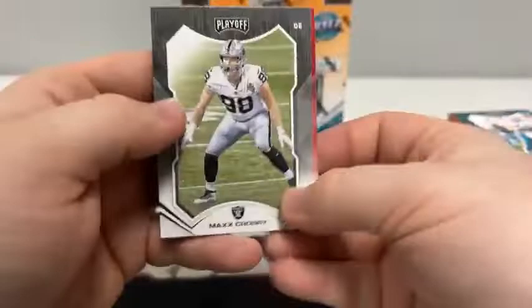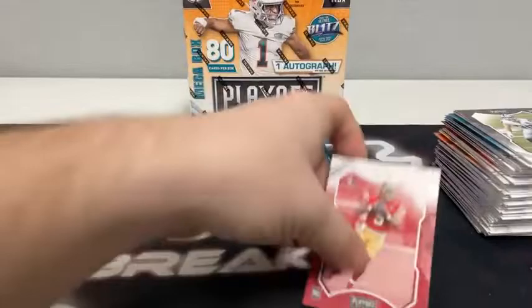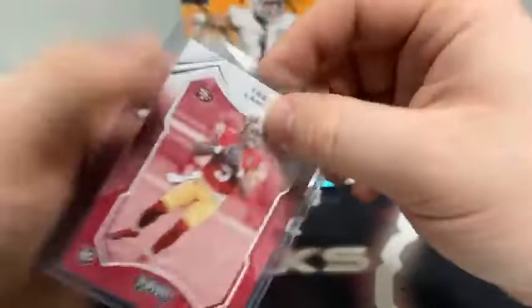Pack six: Dan Marino to Miami, Ryan Tannehill, Max Crosby for the Raiders, Nick Bosa, Dante Culpepper, Kenny Golladay for the Giants, a base rookie card of Trey Lance, and a Behind the Numbers of Brian Dawkins for the Philadelphia Eagles. Sleeve and top load our first Trey Lance of the break.